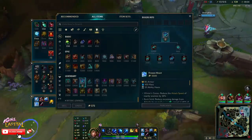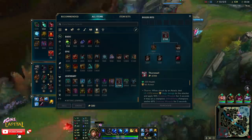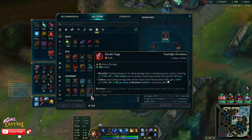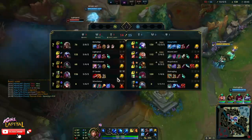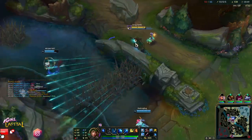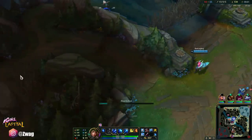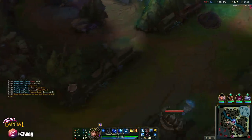We made it to core items. I'm actually going to build — what next? I'm going to build a Thornmail. Or Hysterix wouldn't even be that bad either. There's Titanic. Try and find him. Oh, they FF'd.